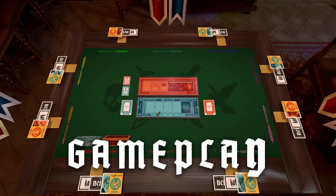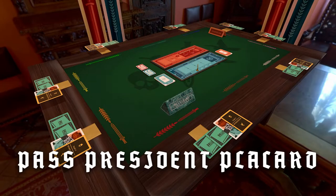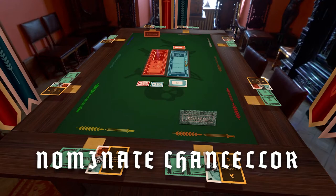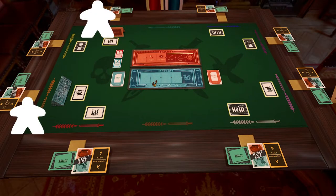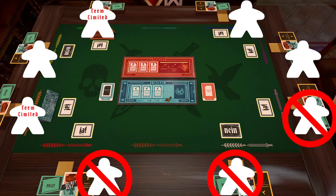Gameplay consists of several rounds, including an election, a legislative session, and an executive action. Except on the very first round, start by passing the president placard clockwise to the next player, who is the next presidential candidate. The presidential candidate then nominates another player to, in the event of their election, serve as their chancellor by passing them the chancellor placard. Note that the most recently elected president and chancellor are term-limited and therefore ineligible to serve as chancellor this round. This does not apply to the last nominees if they lost their election, but to the last pair elected. When five or fewer players remain, term limits only apply to the last elected chancellor, not the last elected president.